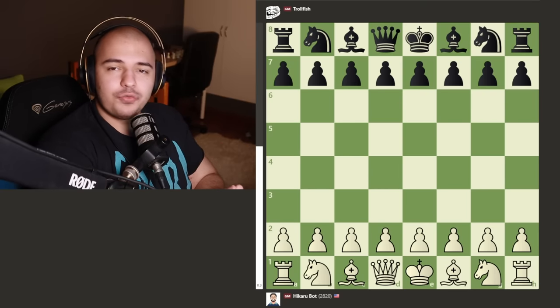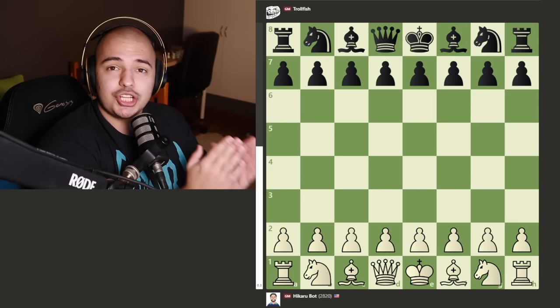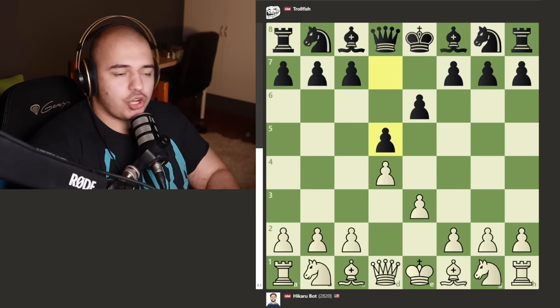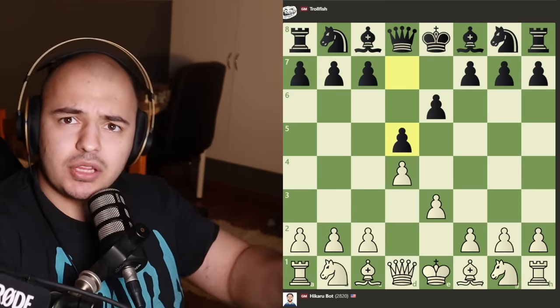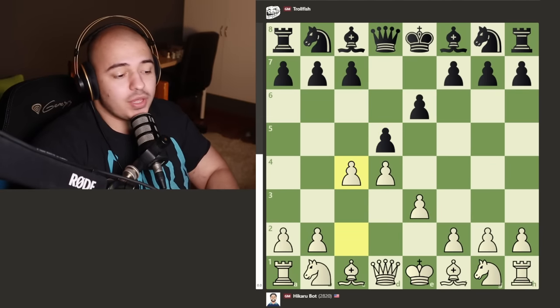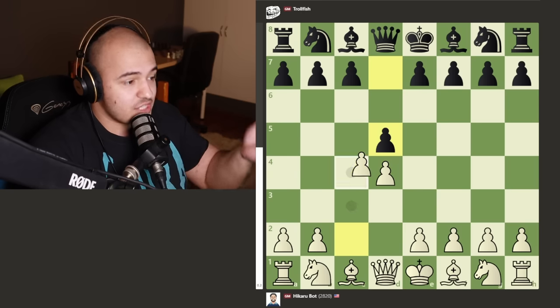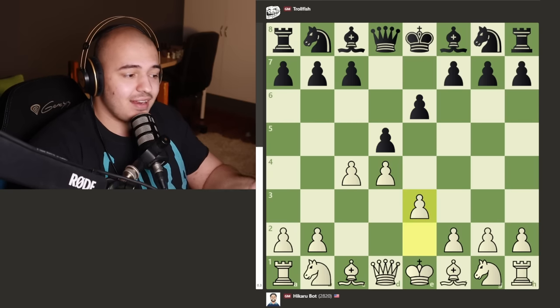Even in the first game with Hikaru and TrollFish, we have a brilliant move and a rook sacrifice - it's actually crazy. We get a weird symmetrical structure and this might look like an unusual opening, but on the next move we see it's a Queen's Gambit Declined. You can get to openings from different starting moves - you can play d4, d5, c4, then e6 and it's the same opening.